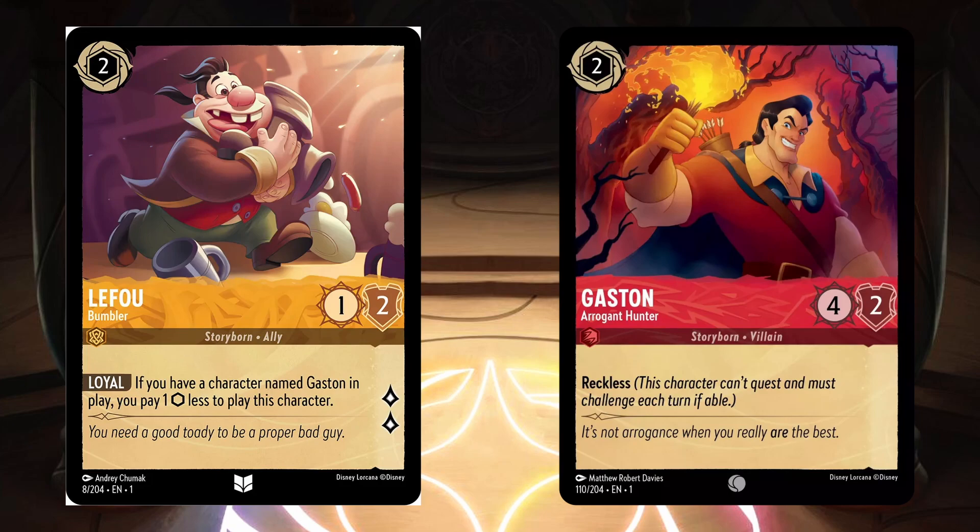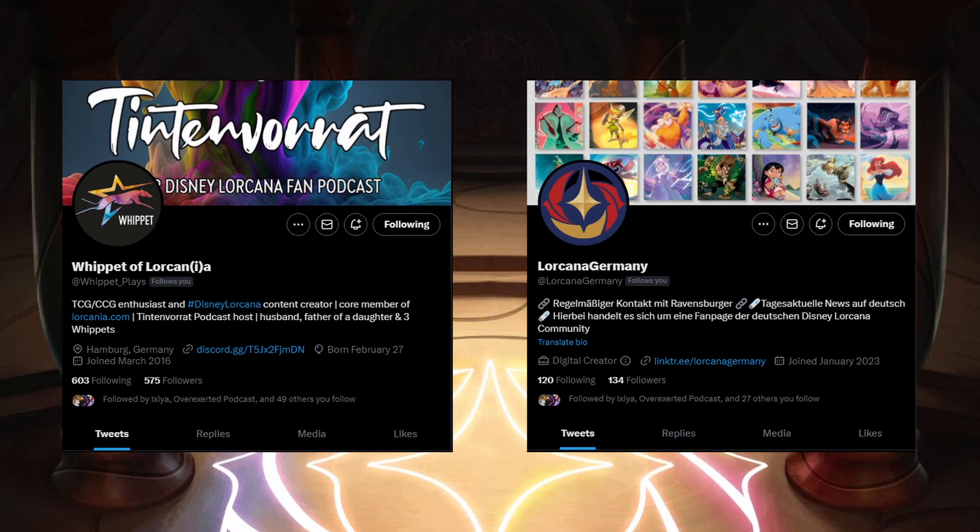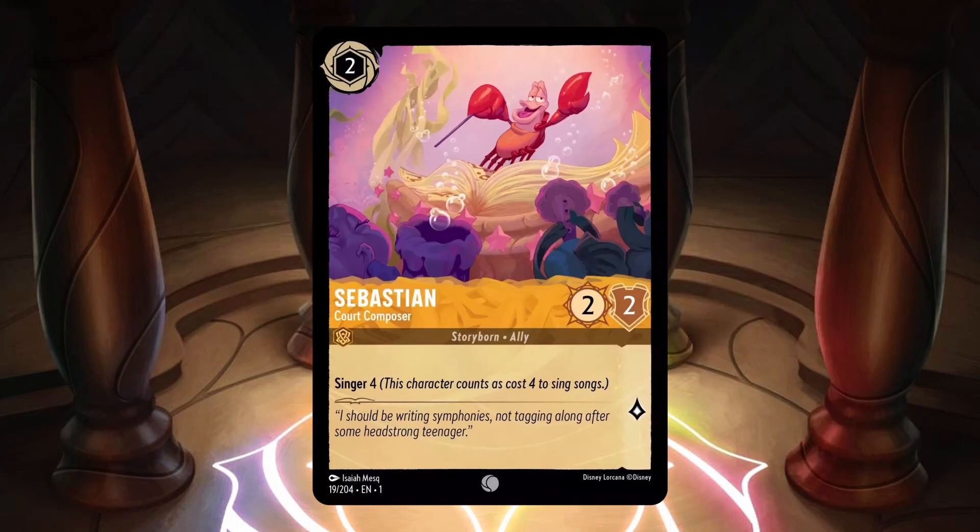On July 14th, our German friends Whippet and Rafa, who help with Lorkania.com and run the Lorcana Germany Twitter account, revealed Sebastian Court Composer. Sebastian is an amber inkable 2 cost with 2 strength, 2 willpower, and 1 lore. He's a common card with the traits Storyborn and Ally, and has the keyword Singer 4. Now we're really starting to see another amber identity shine through, which is songs, since both Ariel and Sebastian have the Singer keyword. Sebastian will get better the more songs we see, and the question will be whether the songs are good enough for a songs deck to hold its own.